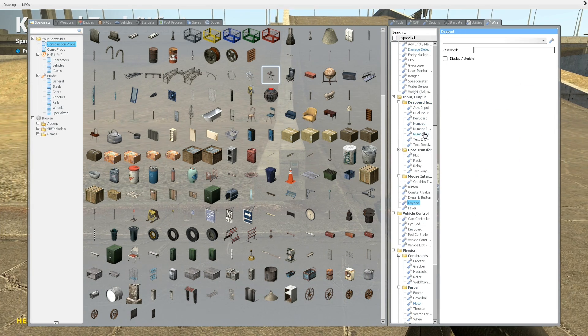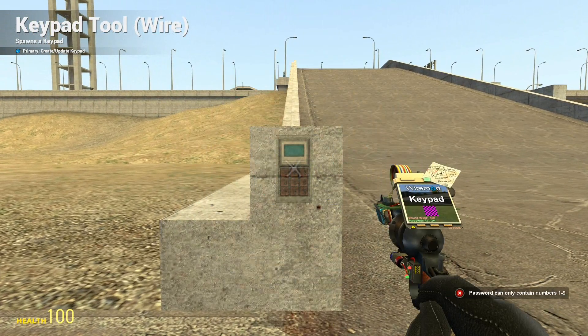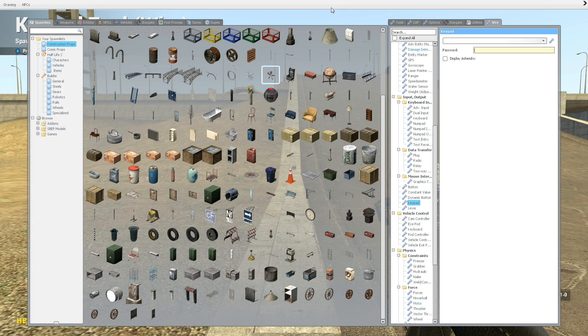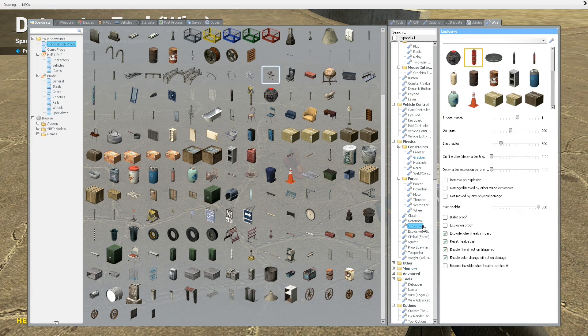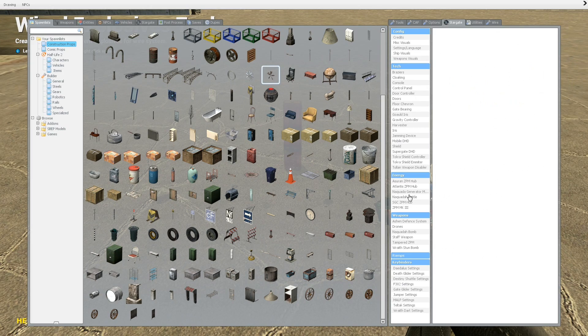Keypads are pretty much like what I was talking about last time with the whole password thing, except you have to have the password first. So let's say you want to make a password — you have like a bomb, because those are easy and they're fun. We need to up the stakes. We need a fun bomb.